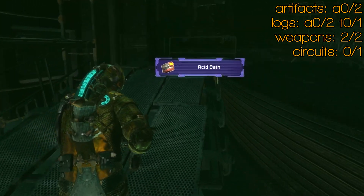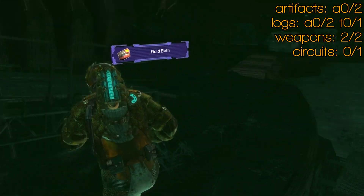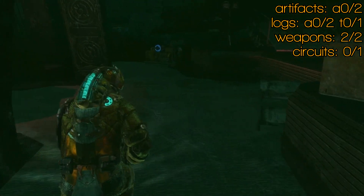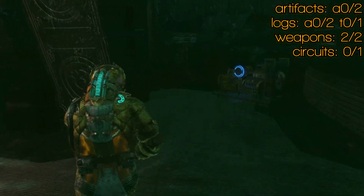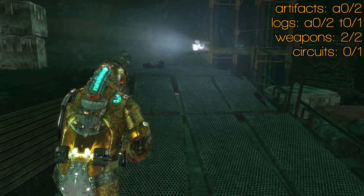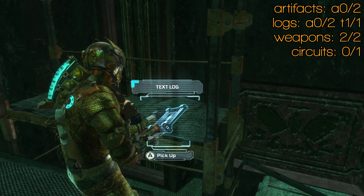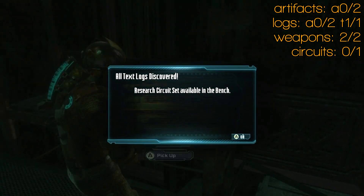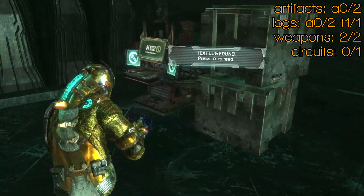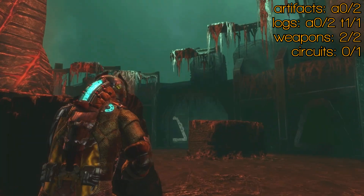Then carry on through here — acid bath and electrocution. Carry on through here, up and around to the right. There'll be a bit of a fight, and there was a text log I just ran past. Around to the right, start this generator. And then turn around here and you can grab the text log there. But watch out for the Necromorph Miner dudes. That is pretty much your last text log of the game too.